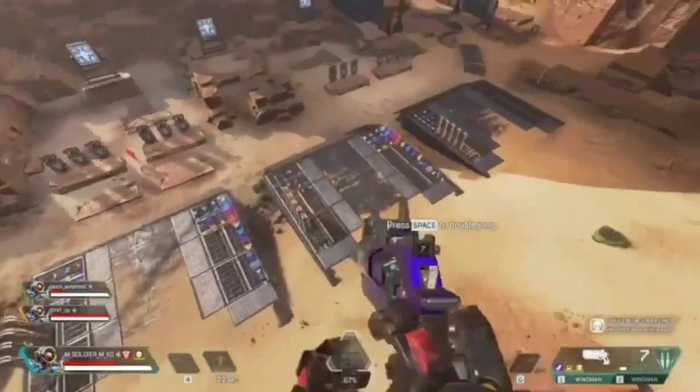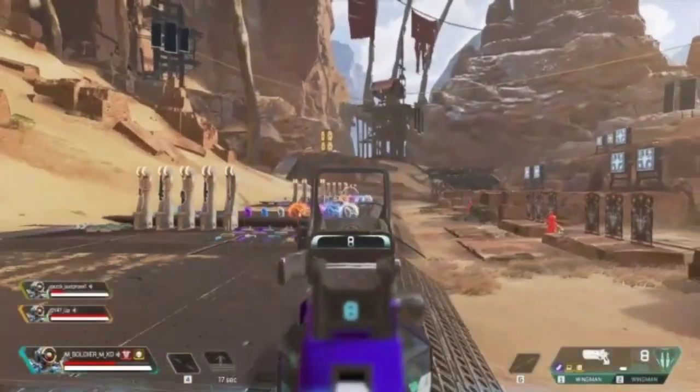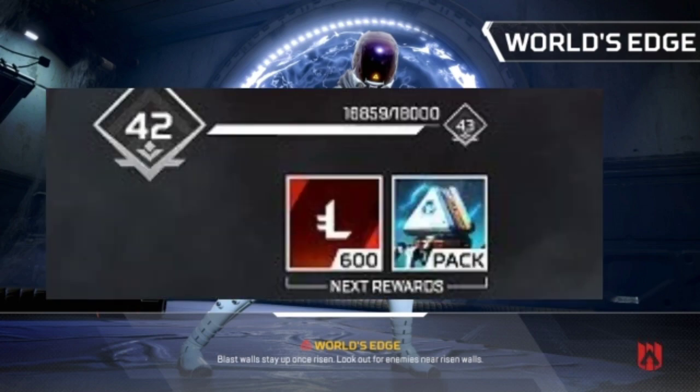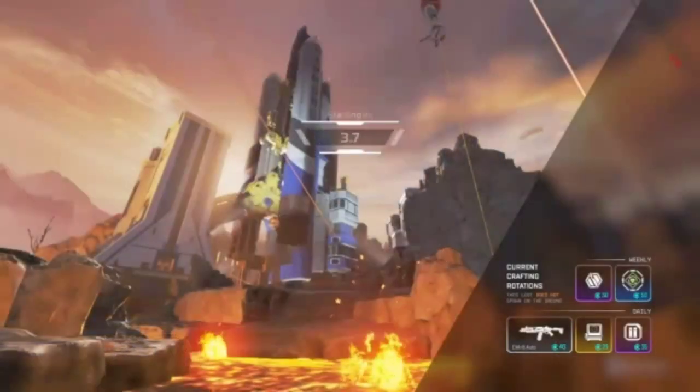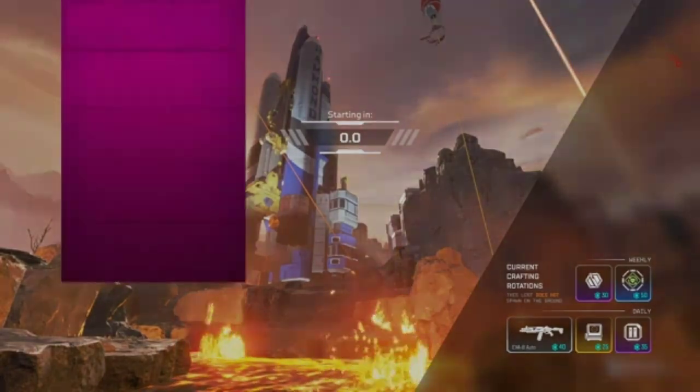This game contains 14 different legends. Six of the legends are free, but eight of the legends must be purchased with Apex Coins, which you can earn every time you level up. You also get Apex Packs from leveling up, but not always after you reach level 100.